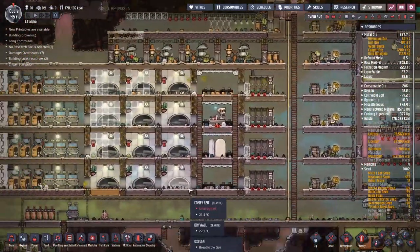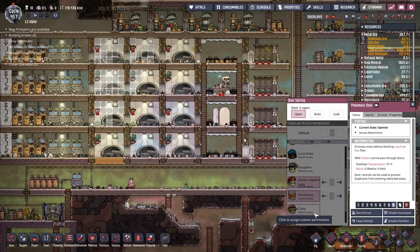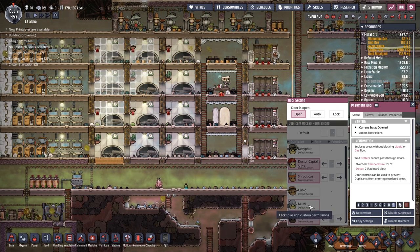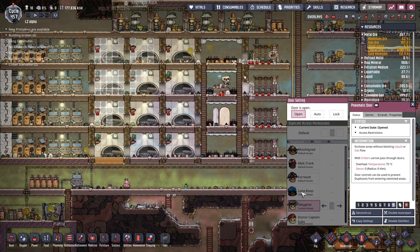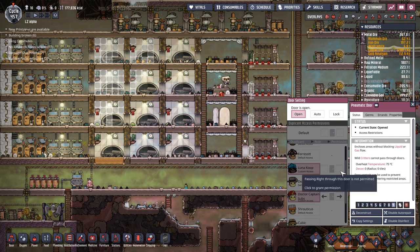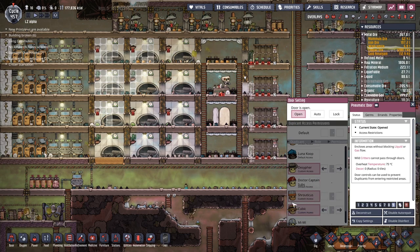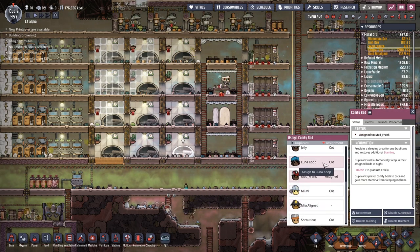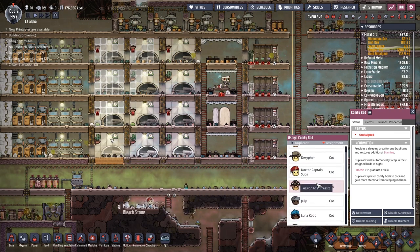The next thing I'm going to do is start putting people down into these buildings. We have Jelly Shroudicus and Dr. Captain Subs down at the bottom here. But now that I stop and think about it, I want to swap one of these out. I want to put Luna down below - we're going to take Luna off that and take Shroudicus off that, because Luna is an out-and-about working person, whereas Shroudicus is very much an in-the-base person.